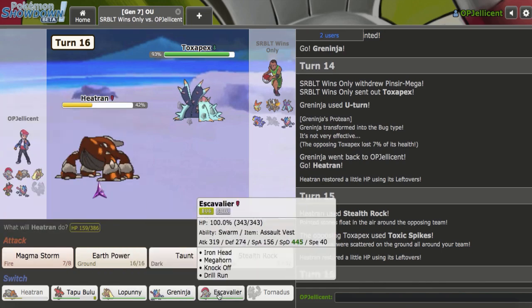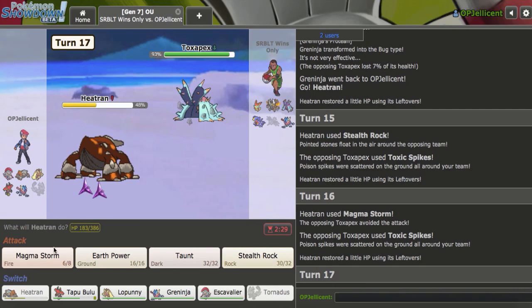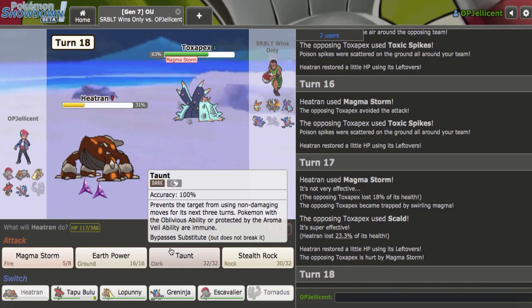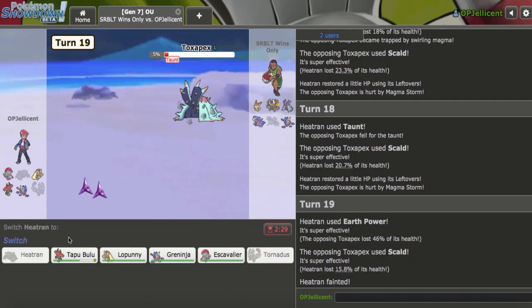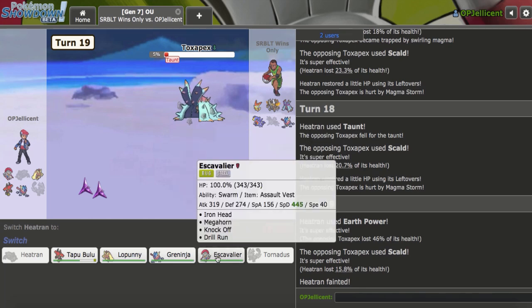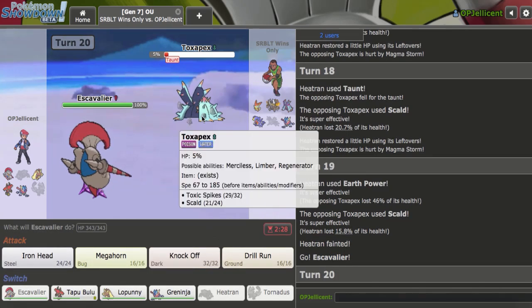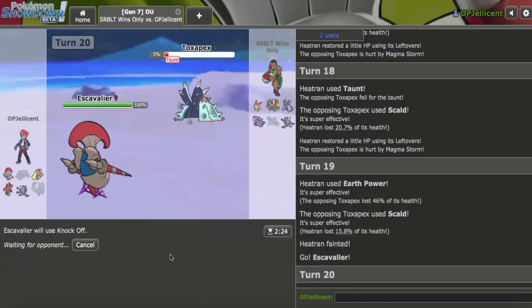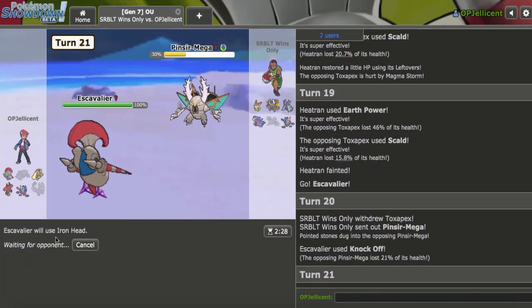I don't even care about your Toxic Spikes at this point. It'd be cool if I hit my Magma Storm, though — because that was dead right there. I was really hoping they would try to recover. I don't want to take poison turns on anything else yet, so let's go to Escavalier. Hit him up with a Knock Off on the hard Pinsir switch — okay. I mean, I can just Iron Head the next turn. I was thinking about switching to Bulu there, but then I realized: who am I bringing out after?